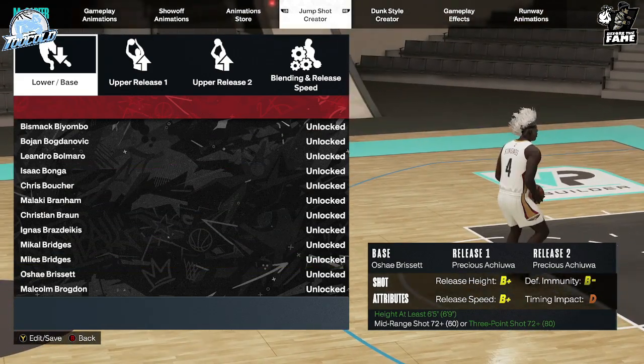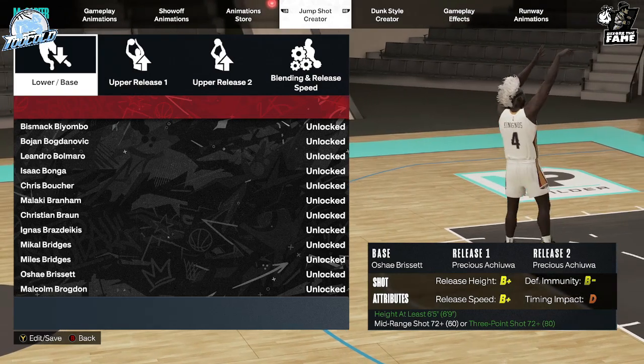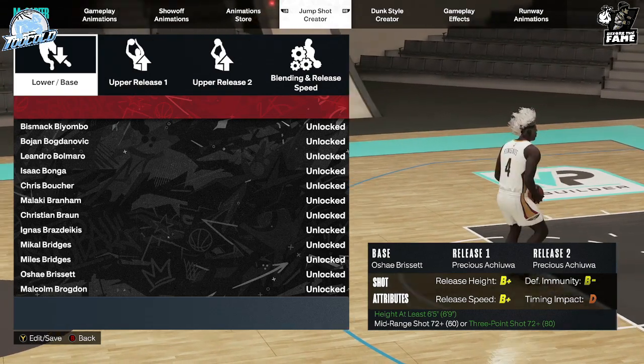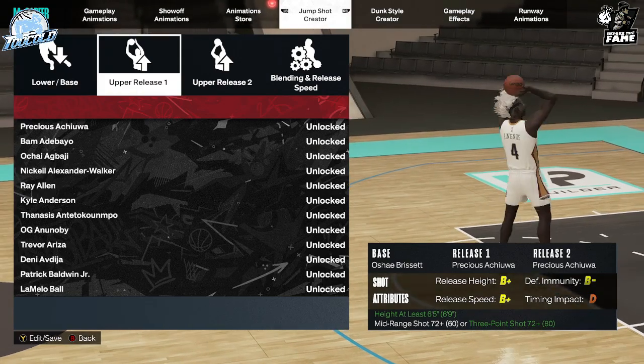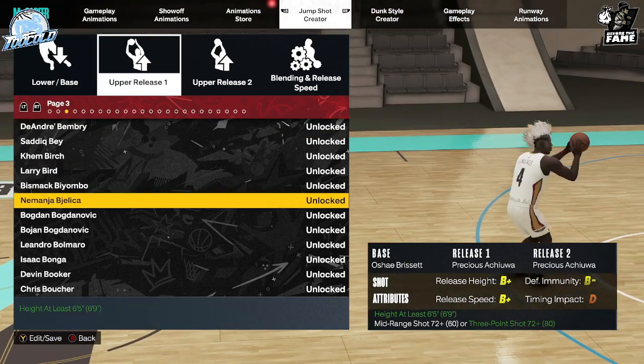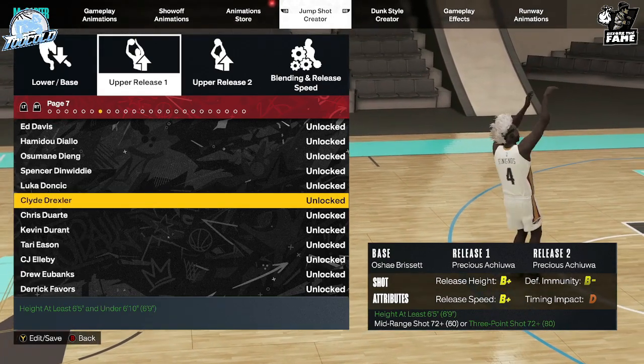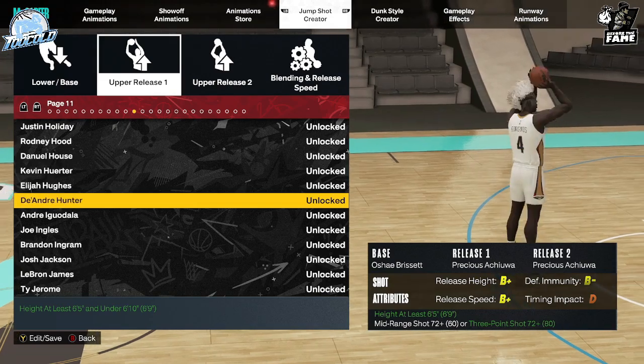Shay Gilgeous-Alexander is super — whether you're six-seven, six-eight, six-nine, it even works for the taller players. As for the release, you can really do one release on this, but you can also mix it — find whatever works for you.